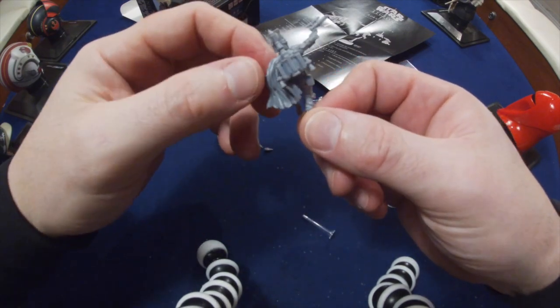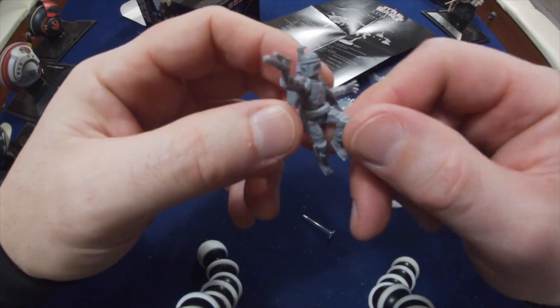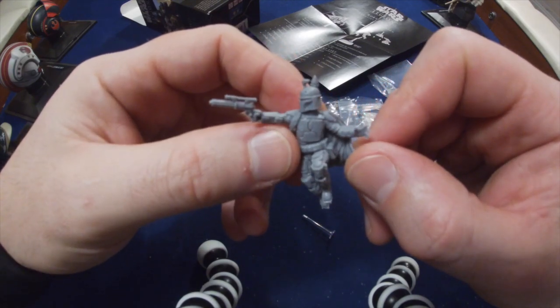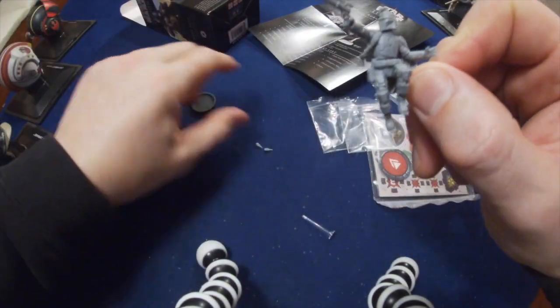It's got that cape flowing, and you can put the flames onto the bottom of the jetpack. Boba Fett — such an iconic character for Star Wars and Return of the Jedi. I can't wait to get paint on him and get him onto the battlefield.